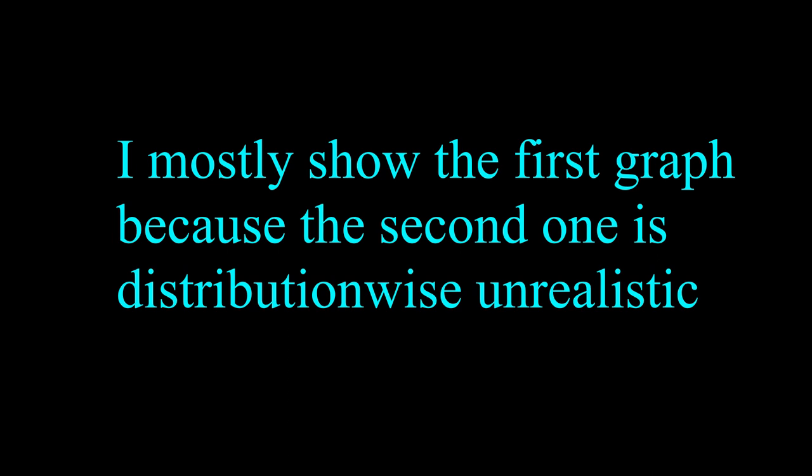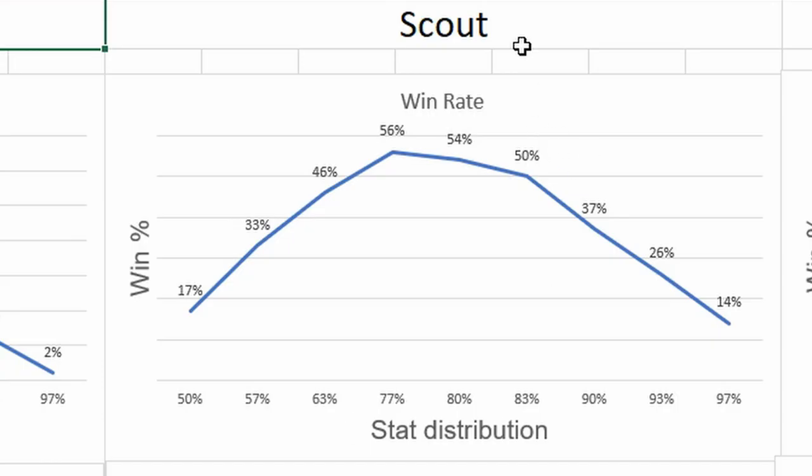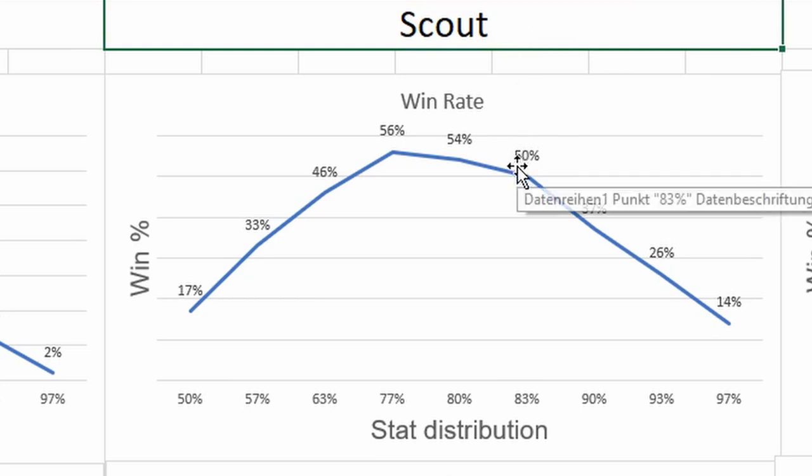Next up is the scout, and as you can see it is pretty much the same as with the warrior. Just buy constitution when it's three times cheaper.